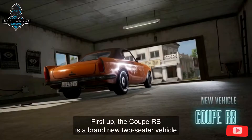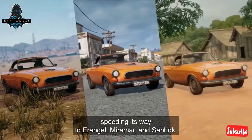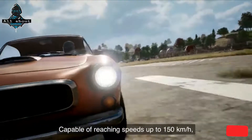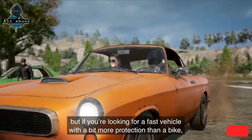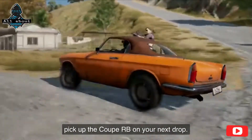First up, the Coupe RB is a brand new two-seater vehicle speeding its way to Erangel, Miramar, and Sanhok. Capable of reaching speeds up to 150 kilometers per hour, this new Coupe is the fastest Battlegrounds vehicle on four wheels. Don't expect to transport your entire squad in the RB, but if you're looking for a fast vehicle with a bit more protection than a bike, pick up the Coupe RB on your next drive.